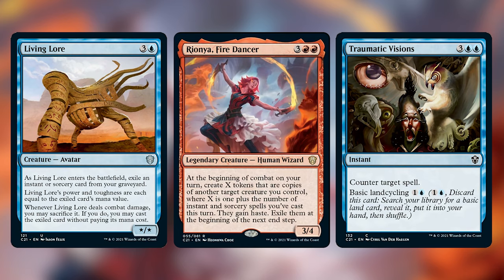Some of these spells are certainly super cool. Riona, Fire Dancer is a super cool commander and I think a deck built around her ability of casting lots of instants and sorceries and making lots of token copies is a deck in and of itself — I don't feel like she offers that much in this deck. That's one of the cards I'll mention a little more reasoning for why we're taking her out.